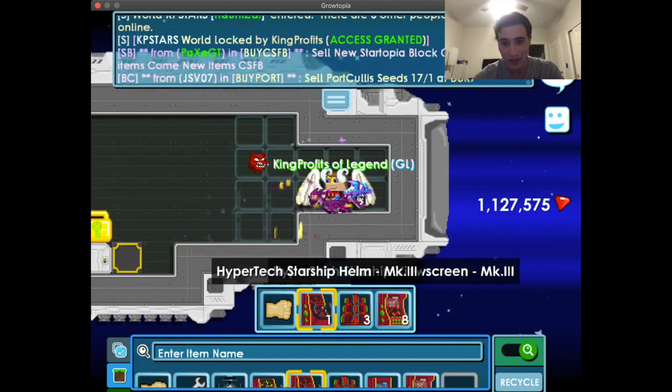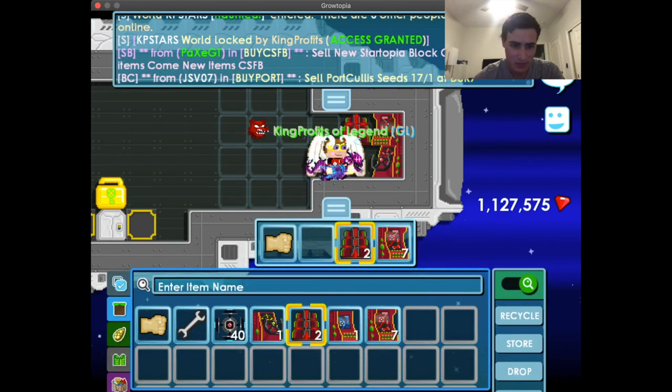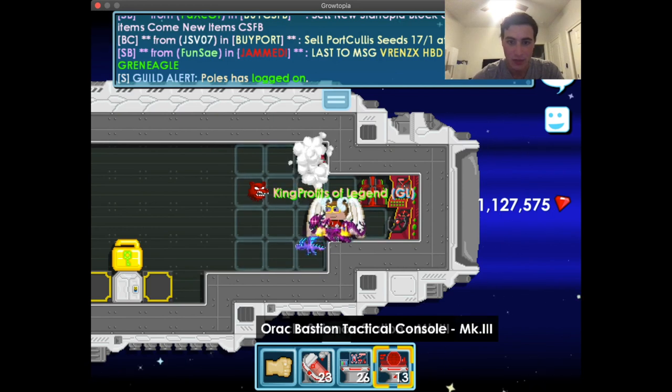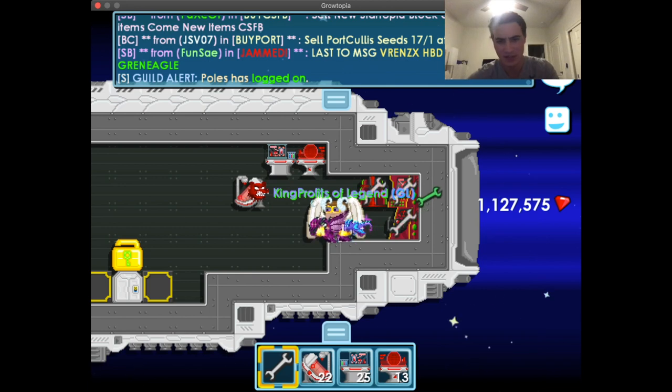I got these three parts — they're Hypertech Mk3s, the strongest parts. Not too expensive, a few world locks each. Put them down along with the support items you need. Place them anywhere you want — they don't do anything except upgrade your ship rating, which makes it easier to do missions.